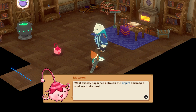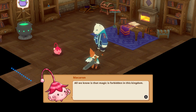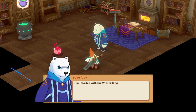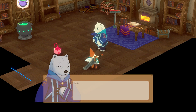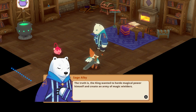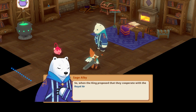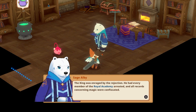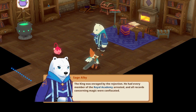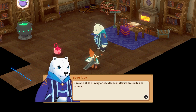'I'm curious - what exactly happened between the Empire and magic wielders in the past? It seems there was a lot more to it than you've told us. All we know is that magic is forbidden in this kingdom - anyone attempting it is accused of treason, but we don't know the reason why.' 'It's a long story. It all started with the wicked king - his father. The king wanted to hoard magical power himself and create an army of magic wielders to dominate the land. The Royal Academy was against it - they hadn't intended for magic to be used offensively. So when the king proposed they cooperate with the royal army, they refused. The king was enraged - he had every member of the Royal Academy arrested and all records concerning magic were confiscated.'